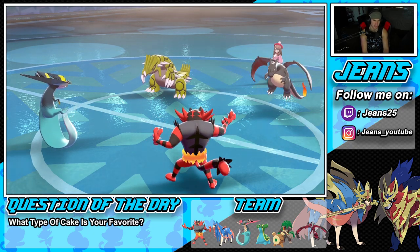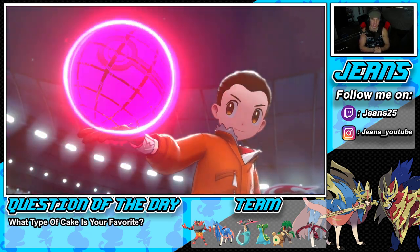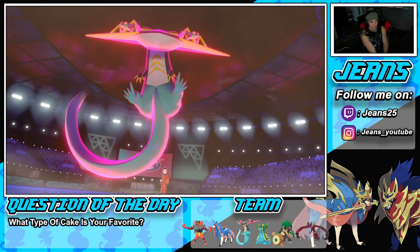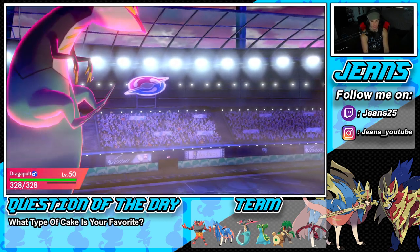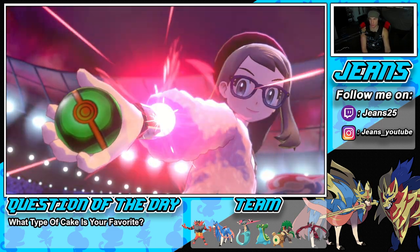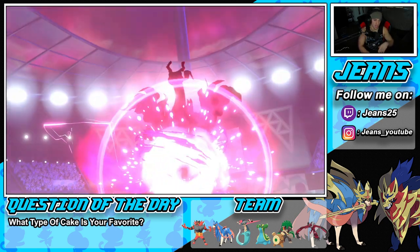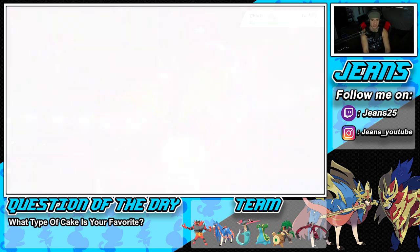The opponent Dynamaxes Charizard — we anticipated the G-Max Wildfire. The focus sash is there if needed but the Wildfire chip damage is a concern. We bring in Zacian while landing Parting Shot for an attack drop onto Groudon. Zacian comes in and gets some work done alongside Yveltal. We get a crit — birthday luck is on our side! The attack drop is huge and Charizard goes for Airstream.